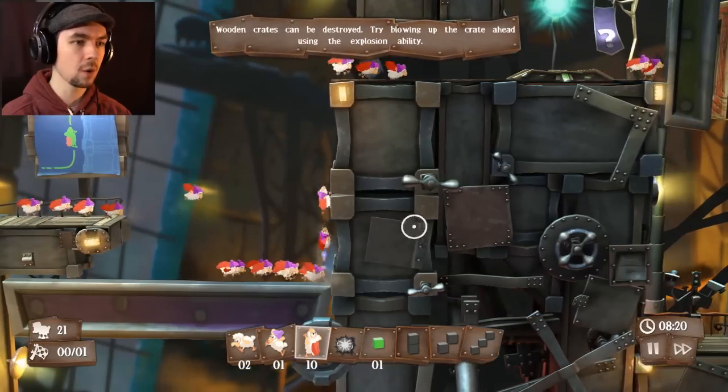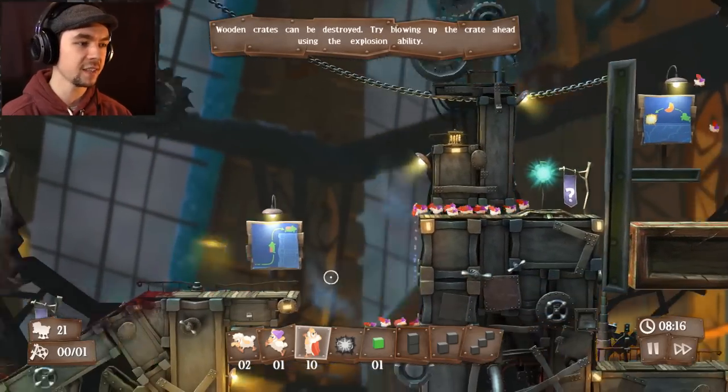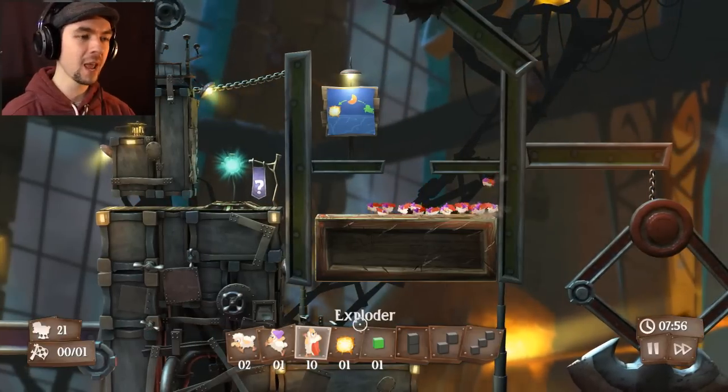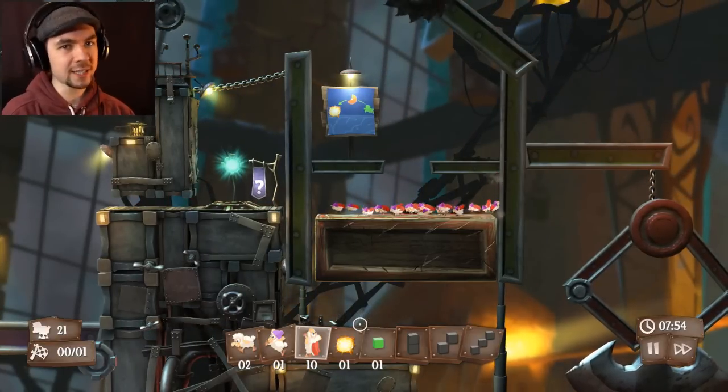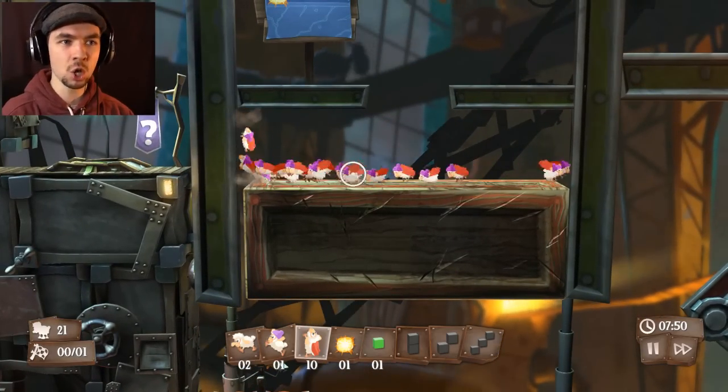Faster, faster, faster! There we go. Atta boys, there you go little sheeps. Everybody inside! Everybody pile in! It's a sheep party! Have any of you got attached to any of these sheep yet? Is there any sheep in there that you don't want me to kill? Cause it's gonna happen.